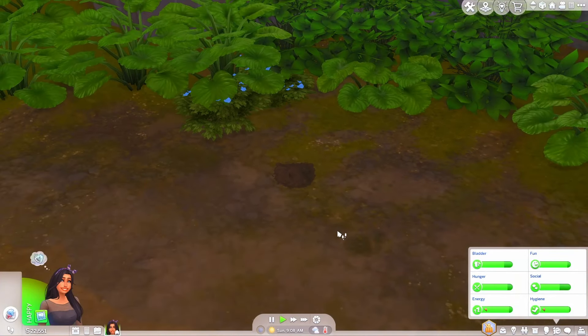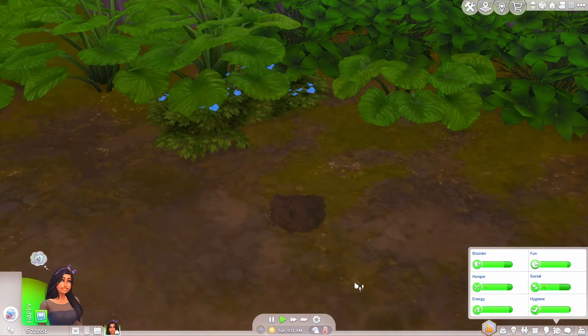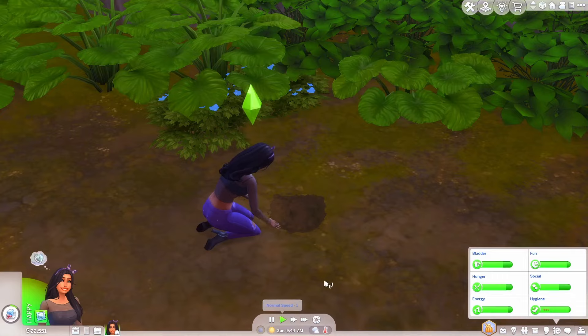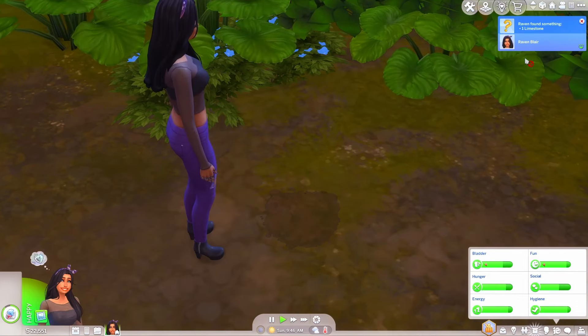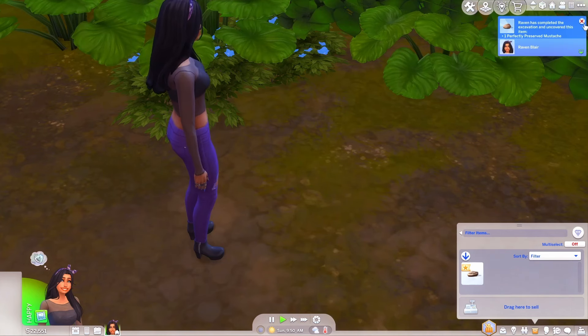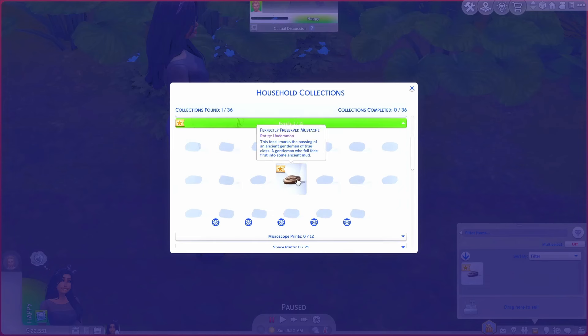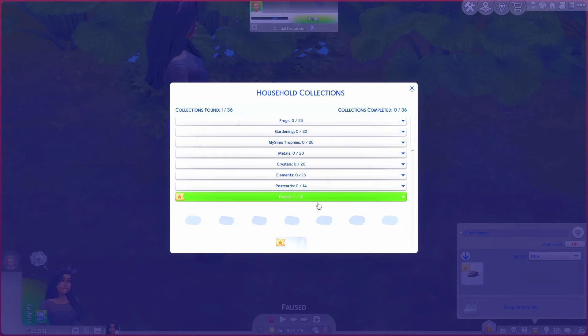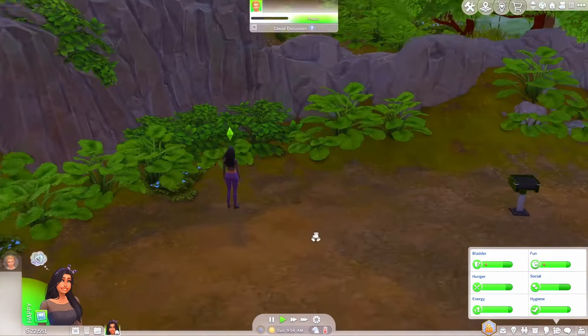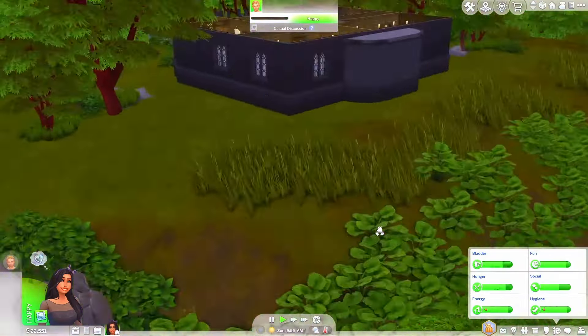This is our first collectible — let's see what we get. I have no idea what all you can get from these dig spots, so hopefully it's something good. It's a limestone — I can extract the fossil, that counts! We started our fossils! One fossil down. I forgot about fossils — that's another thing we'll be able to collect around here hopefully.